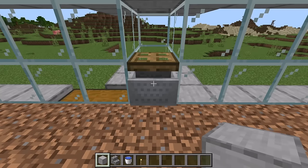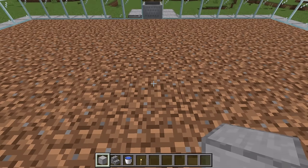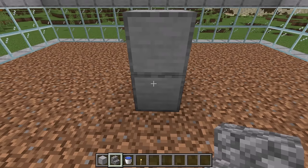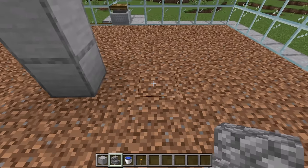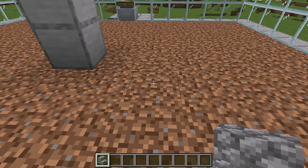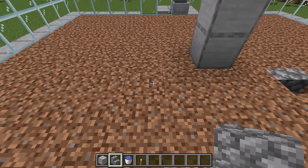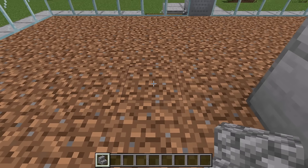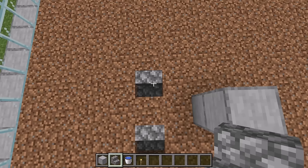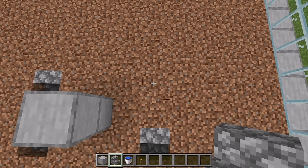The next step is to count 6 blocks back from this spot, then place 2 blocks there. Count 2 blocks to the right, then count one block down and replace that block with a stair. Count 4 blocks to the left and replace that block with a stair. Now count 2 blocks forward and replace that block with a stair. Finally, count 4 blocks to the right and replace that block with a stair.